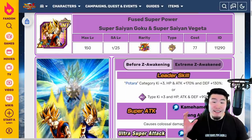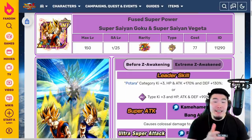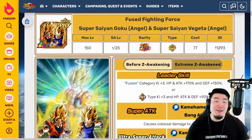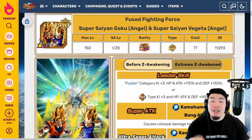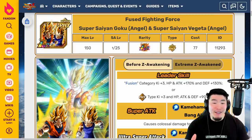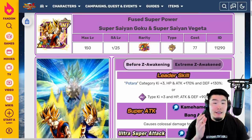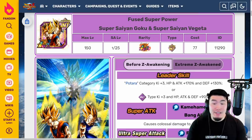Early this morning, we got the highly anticipated details for the upcoming INT LR Vegito and Fizz LR Gogeta Extreme Z Awakenings. So in this video, we're going to be breaking it all down and I'll give you guys my opinions on how these EZAs turned out. Let's jump right into it, starting here with the INT LR Super Saiyan Goku and Super Saiyan Vegeta first.